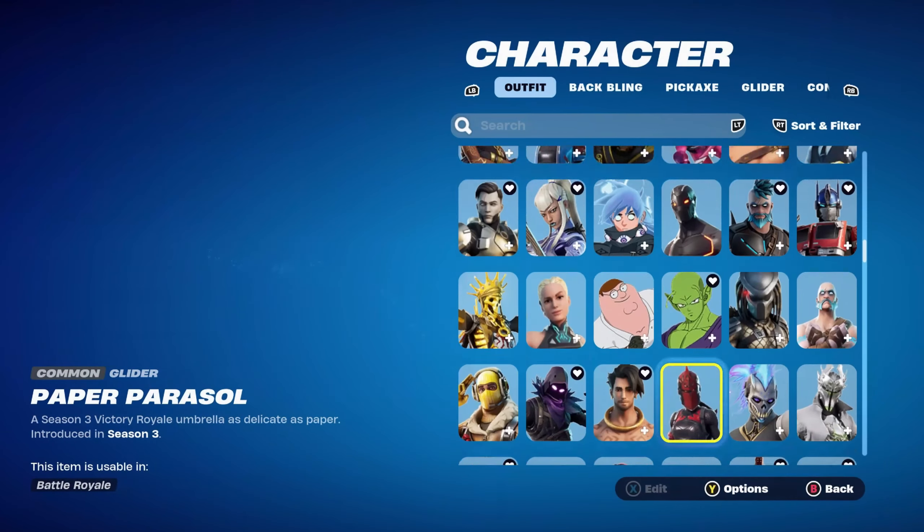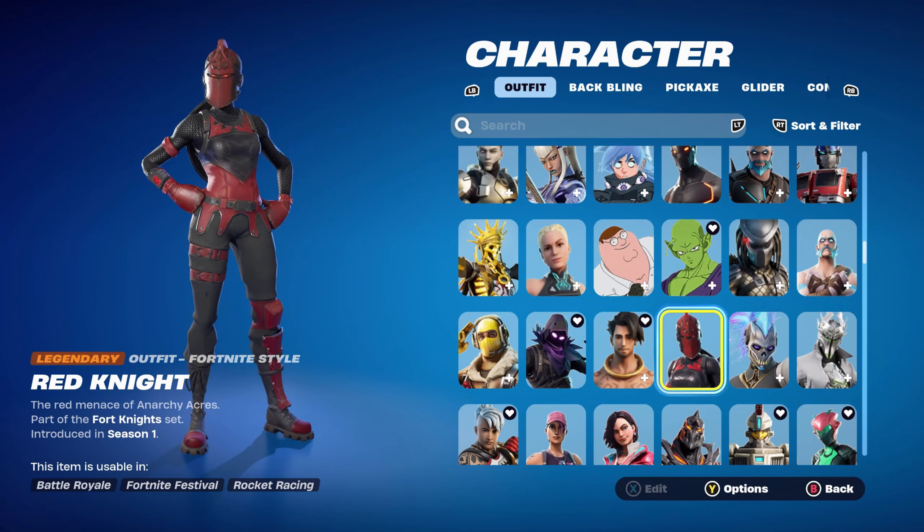This skin was introduced all the way back in Chapter 1 Season 1, part of the Fortnite set. It can be bought in the shop for 2,000 V-Bucks, or can also be bought in the Courage JD's Locker Bundle for 4,400 V-Bucks. That bundle is worth it as you get the Red Knight skin, the Mogul Master skin, the Poultry Pummelers pickaxes, the Party Hips emote, and also the Flying Saucer. That locker bundle was introduced first in Chapter 5 Season 1. Either way, you can buy it in the bundle or separately, and I'll go through 10 combos for the skin like usual.